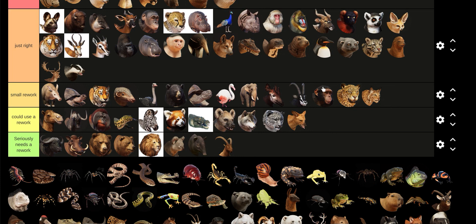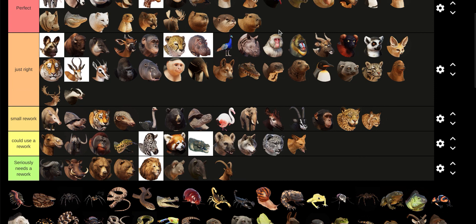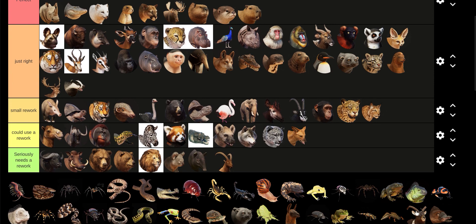Small-clawed Otter looks great just the way they are. The Capybara is perfect — mostly. I mean, it's got bathing. Nile Lechwe is an underrated animal.